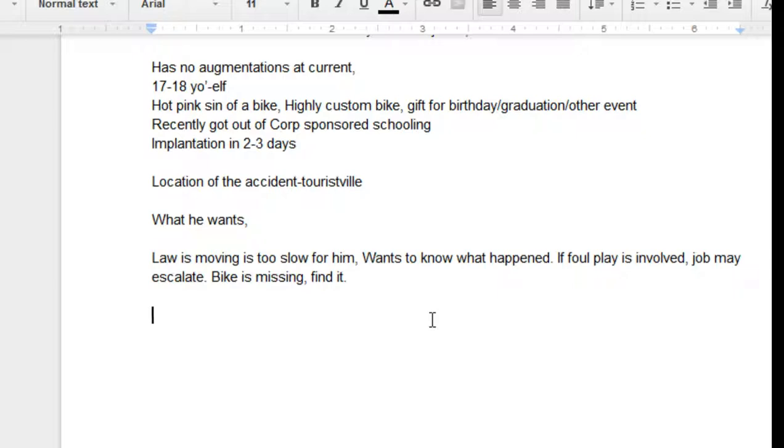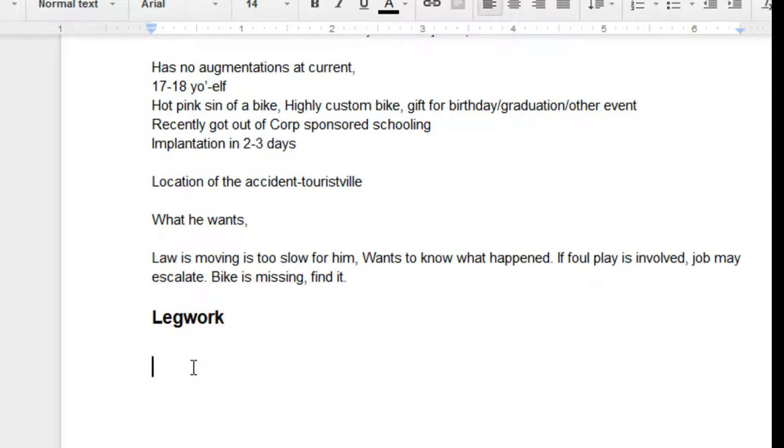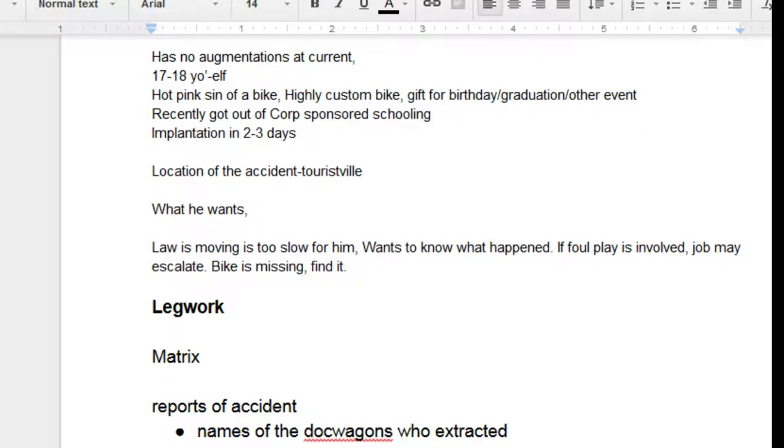Going into legwork: a couple of different aspects, depending upon your team, can go different ways. In the Matrix, you'll be able to find reports of the accident. Things you can find from there are: names of the DocWagon guys who extracted her, confirmation of location, time, KE personnel who are in charge, what hospital she is in, and whatever else you really want to give them as they search.